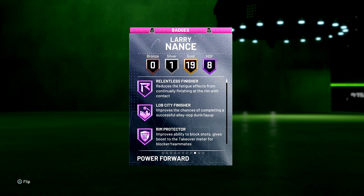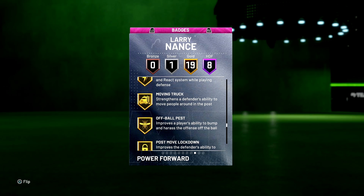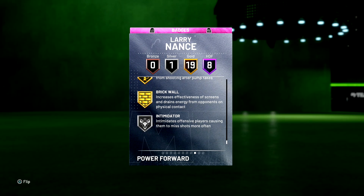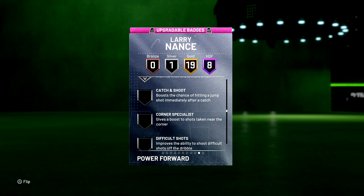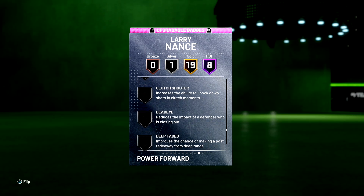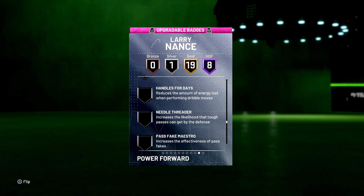Eight Hall of Fame badges: Relentless Finisher, Lob City Finisher, Rim Protector, Pogo Stick, Contact, Showtime. Comes with 19 gold — Pick and Popper, Acrobat, Clamps, Heart Crusher, Lightning Reflexes, Quick First Step. They gave him Silver Simulator, so Gold Simulator shouldn't be too bad. Badges I'll have to upgrade: Catch and Shoot, Corner Specialist, Intimidator. You can give him Ankle Breaker, Stop and Go, Tight Handles, Flexible Release, and even Range Extender.